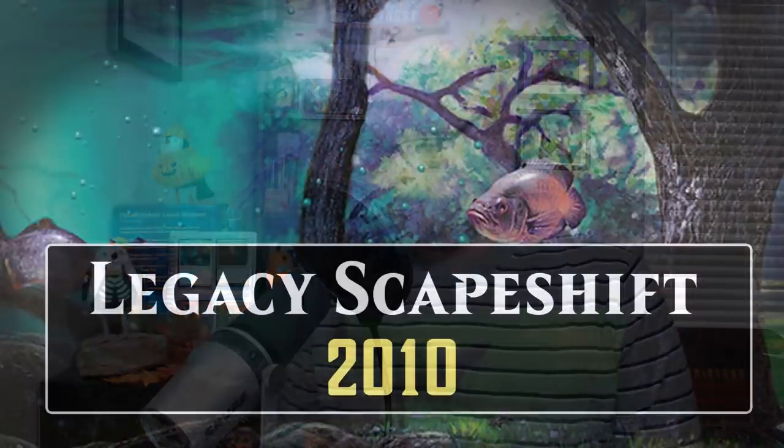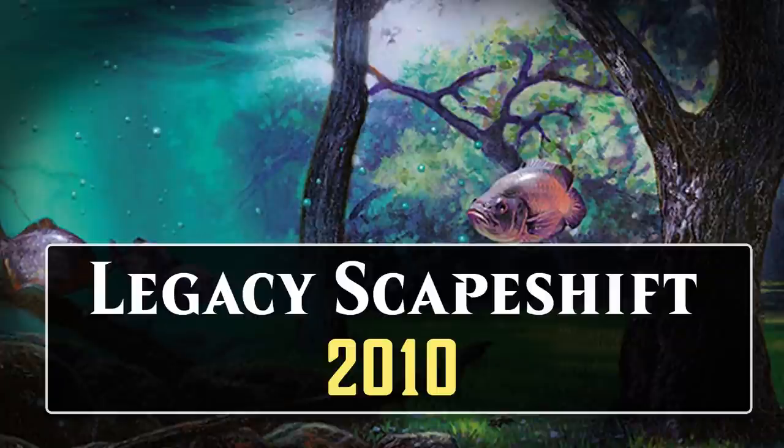At one time or another, Scapeshift decks have found success in Standard, Pioneer, Extended, Modern, and Legacy. In this video, we'll take a look at the various ways in which Scapeshift changed over time in each of these formats. Scapeshift is a bit unusual in that the first decks to really try to take advantage of its combo potential were in Legacy, not Block or Standard. In fact, Scapeshift decks didn't find any success in either of those formats as a result of the 2008 printing in Morningtide — there just wasn't anything you could combo with it at the time. So we're going to be going in a different order than usual today, starting with Legacy.